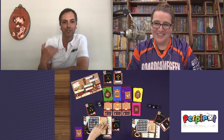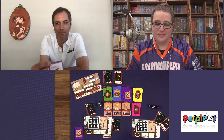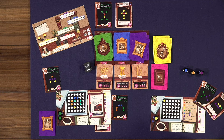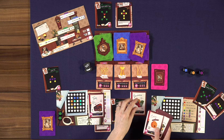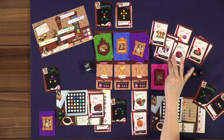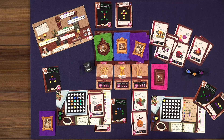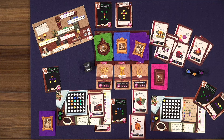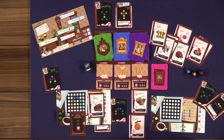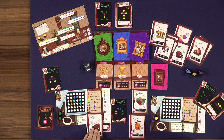Scoring happens at the end. Your player board has a single column for tallying. You get points from your inspiration card — a yellow card dealt at the start that gives you a color pair, worth one point per connected pair of those two colors on your board. You also score for fulfilled green cards, blue cards, purple cards kept, and a six-point bonus for completely filling your board.